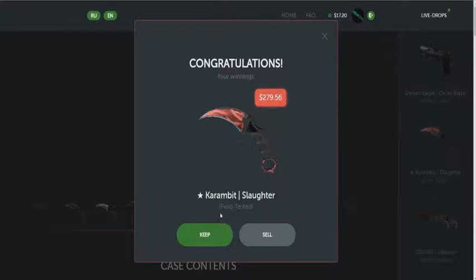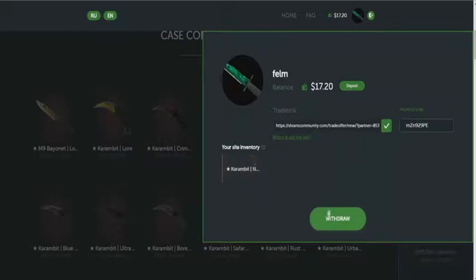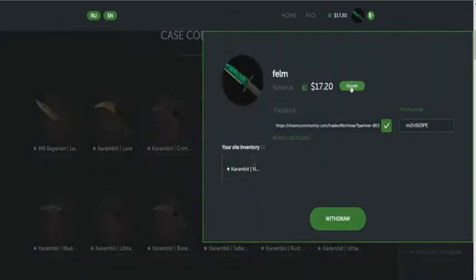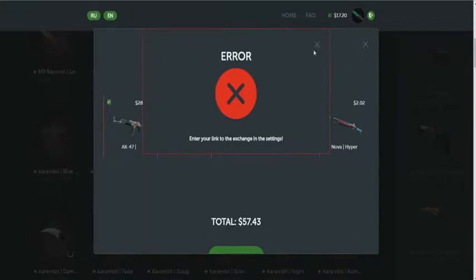I'll keep it. Let's go to the site and withdraw it. I have not deposited $50 yet — I must make it above that before withdrawing. Let's go deposit. $57 should be enough. Let's go, and the trade link — one second please.